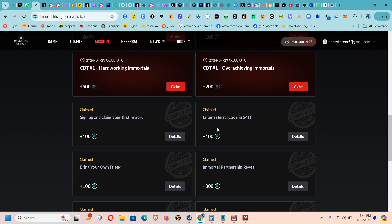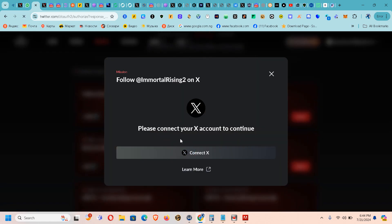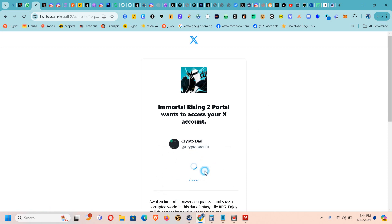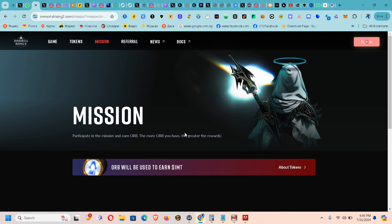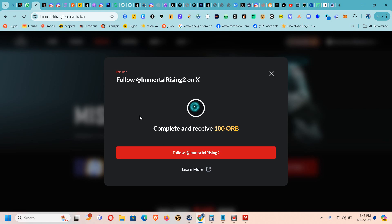If you register with my referral code and enter it within 24 hours, you get additional rewards. They may ask you to enter a referral code the next day — copy my referral code and keep it so you can use it anytime. After that, there are also additional tasks like following them on Twitter. I've been trying to connect Twitter but these missions aren't working, which is normal for testnets — technical test networks.